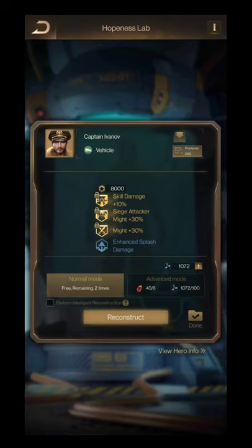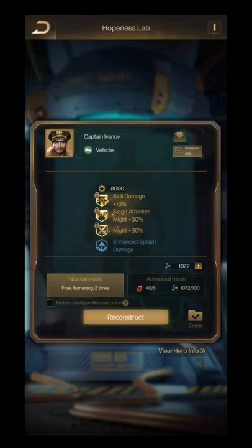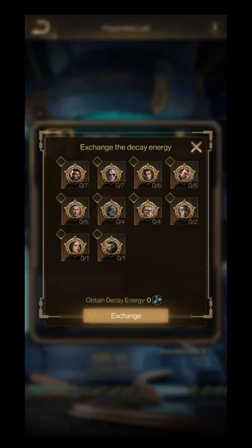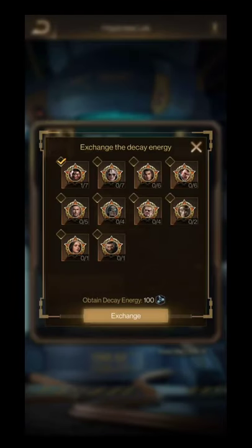Number three: DK Energy. DK energy is used for performing advanced reconstruction. To get DK energy, for one legendary hero medal you will get 100 DK energy — you exchange it by giving your precious orange hero medals.